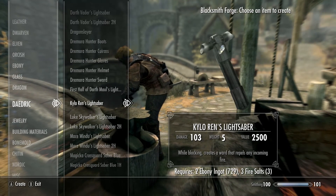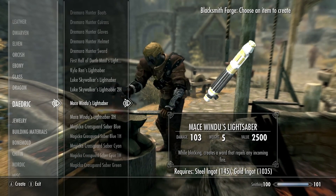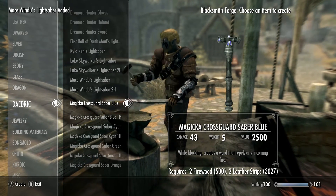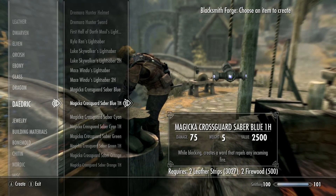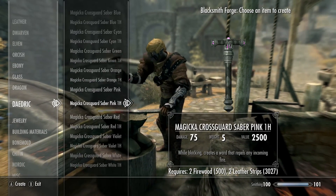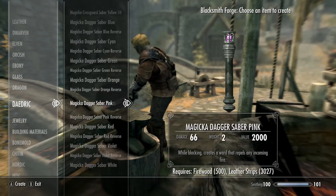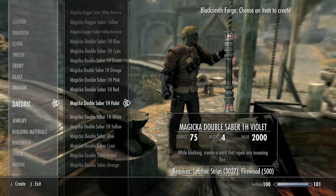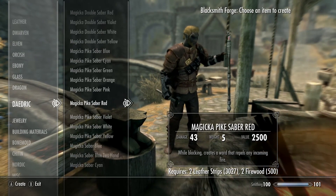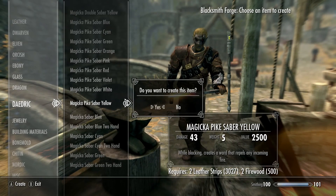These look to be pretty up-to-date — they're not just older ones. You can actually see inside Kylo Ren's lightsaber a little bit, which is really cool. We also have first half of Darth Maul's, Luke Skywalker's, and Mace Windu's — Mace Windu is awesome, so I'll probably make his. There are also regular blue, red, and green lightsabers, crossbar ones like Kylo Ren's, and saber pikes.